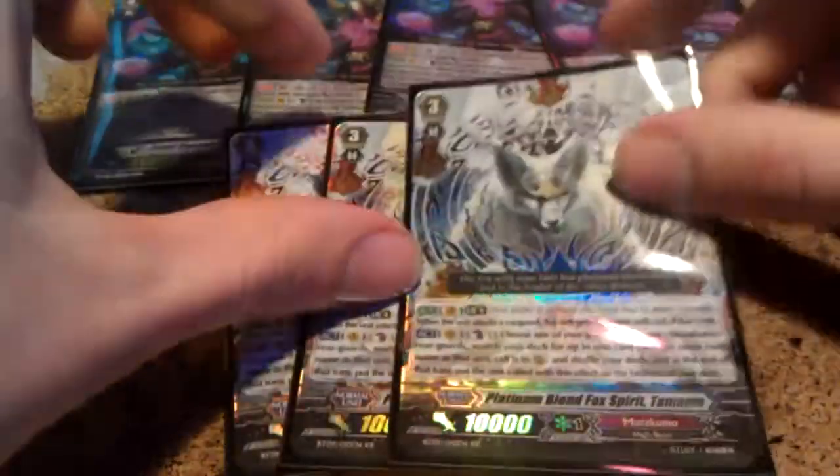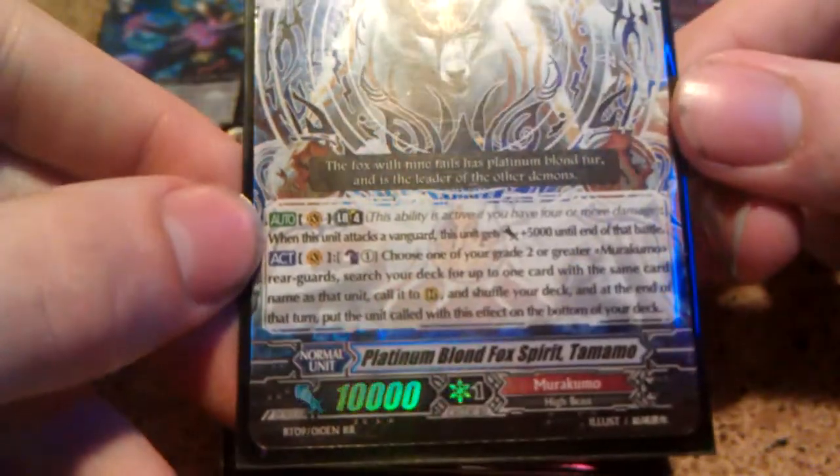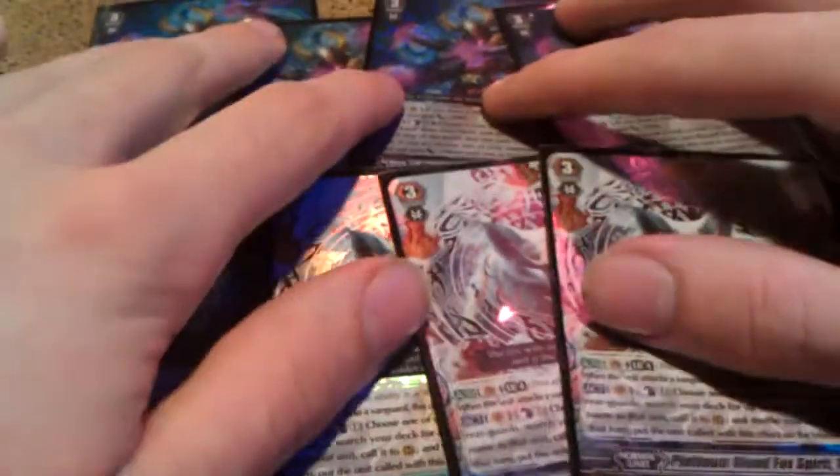Next for Grade 3s, we have 3 Tomomo. Tomomo is Morokumo's Garmore clone. He is very good. You can superior call copies of units, and he gains 5,000 when attacking at Vanguard on limit break. My final Grade 3 is one Fantasy Pedal Storm Shiryuki — basically in here because she's an 11k beater and I wanted 8 Grade 3s.